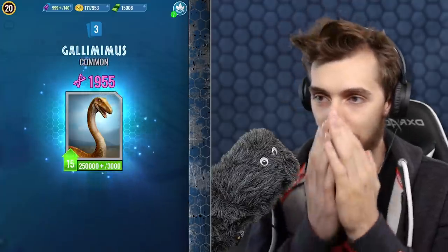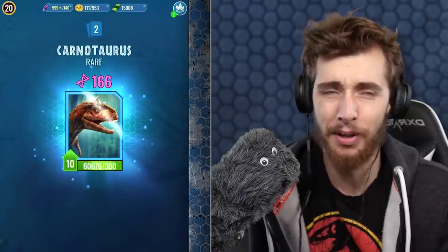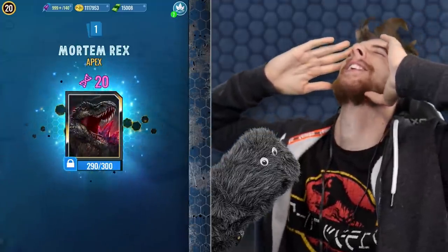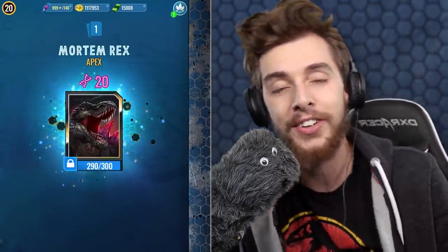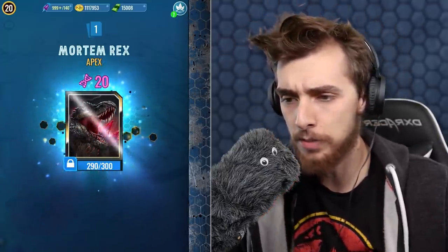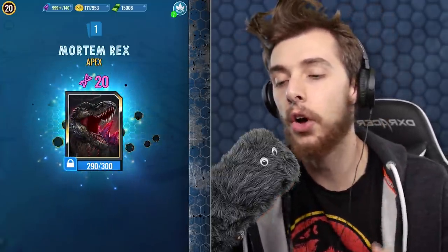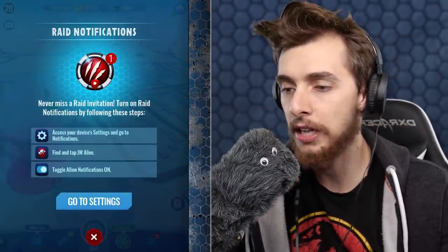We need 30 DNA, it's not a big ask. Come on — 30, don't give me 10, don't give me 20, don't give me 25. No — oh no. It's not as bad as it could have been, it could have been 10, but it's only 20. Have they changed Mortem Rex's picture? So next week — next week we have a guaranteed Mortem Rex unlock! I cannot wait, that's going to be loads of fun.